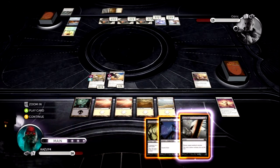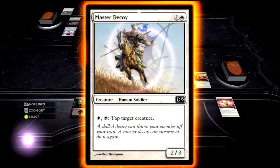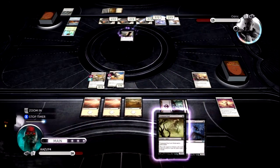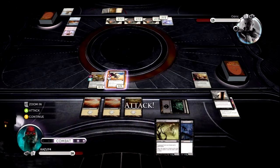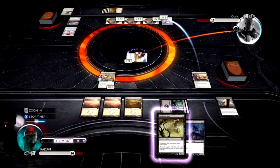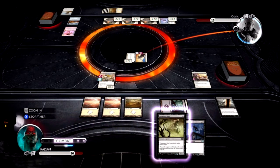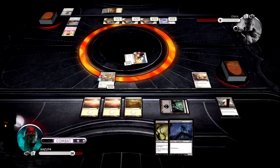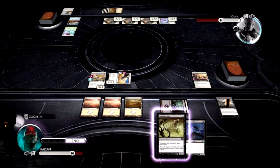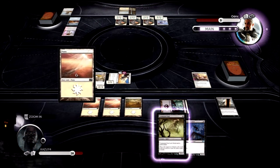I should probably go for the Duneblast and get rid of one of his creatures — especially that one, the one that is gonna tap mine. Sayonara, buddy. Now I'm gonna keep attacking with my beautiful flying creature with Exalted. This is the key of the deck. Actually, there are a couple of cards — we're gonna see it during this game — which actually force you and your enemy to only attack with one unit, which is the whole benefit for you, but your enemy is gonna get all screwed up.